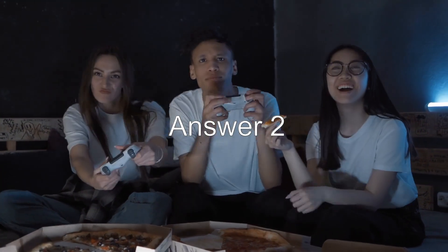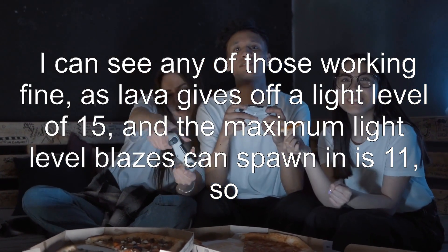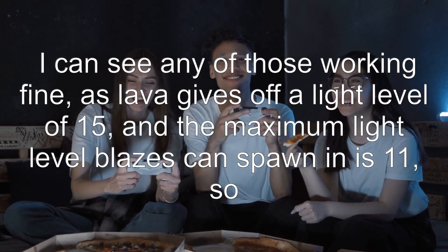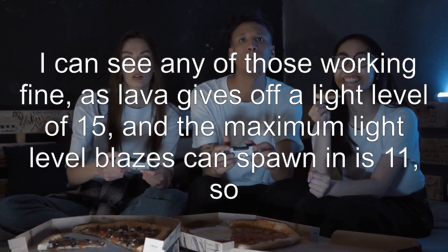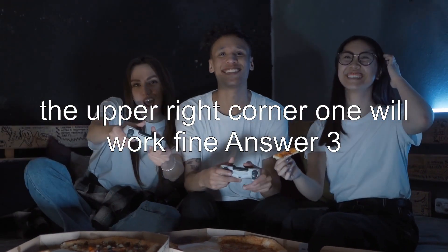Answer 2: Any of those would work fine, as lava gives off a light level of 15 and the maximum light level blazes can spawn in is 11. So the upper right corner layout will work fine.